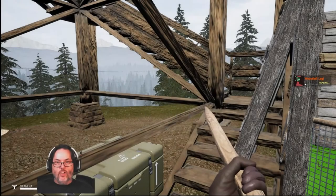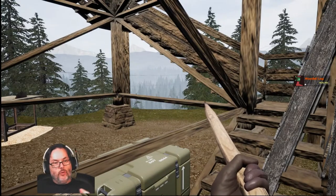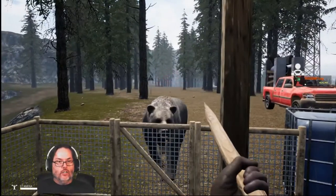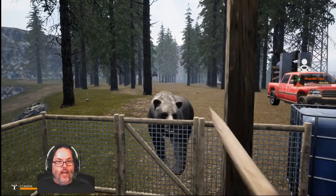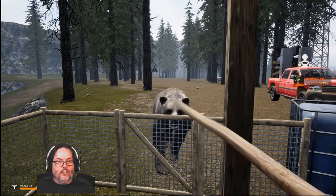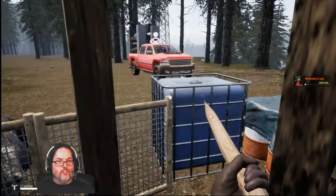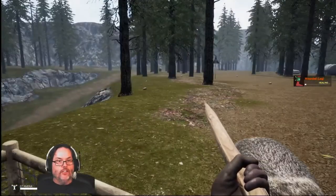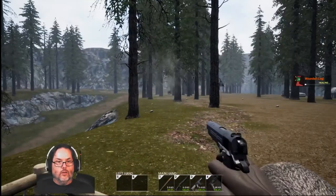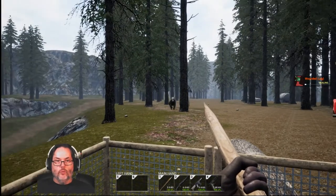Hey guys, RC here back with episode four of Mist Survival. So last episode, in between episodes I went out and did a little bit of harvesting. I got back and lo and behold, the two bears were right outside my gate. Luckily we had built this fence and now one of them is dead. I don't know where the other bear is — oh, there he is over there. We'll get him over here so we can butcher him with no problems.